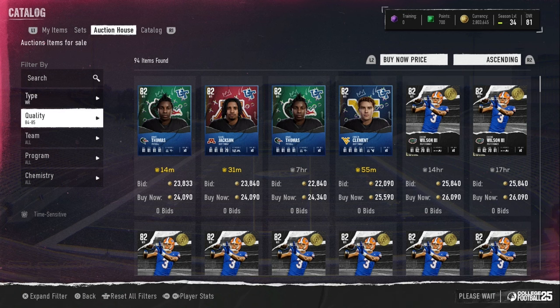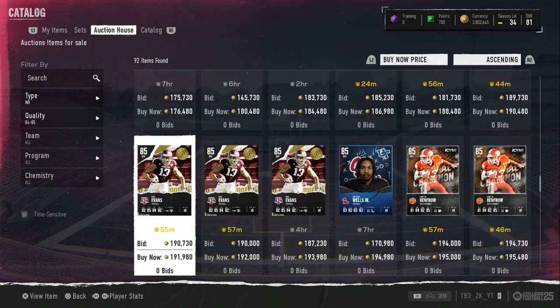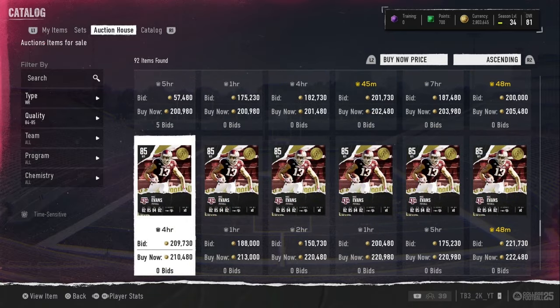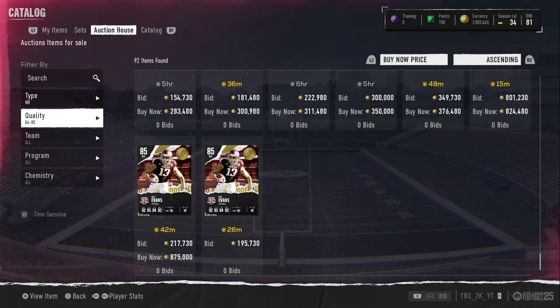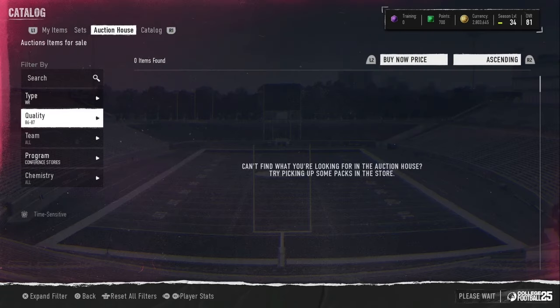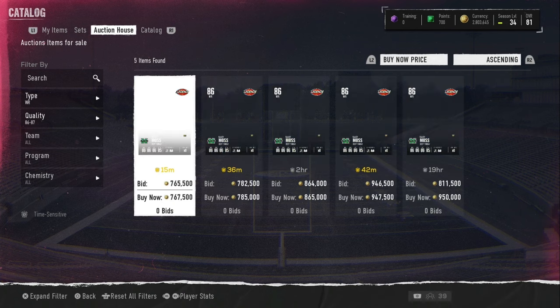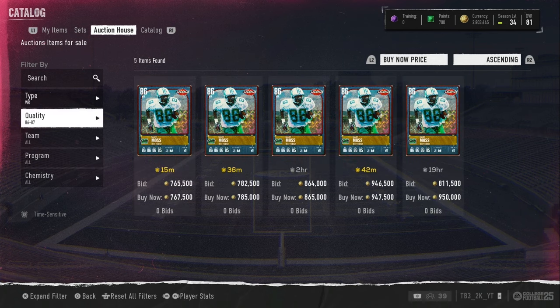When you look at 84-85 receivers for Champions, we have Mike Evans, Hunter Renfro, Rara, and at 86 overall we have Randy Moss. Apparently we don't have enough receivers in the game right now. Chad Johnson will be good, but I don't know how much better he will be than a guy like Mike Evans.